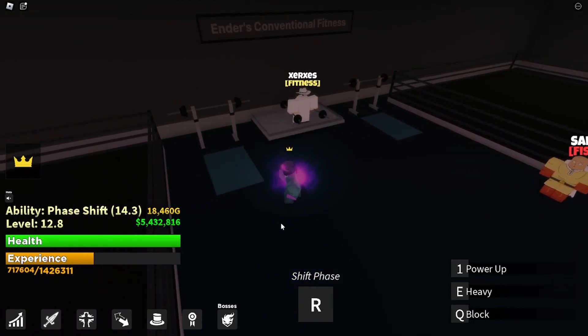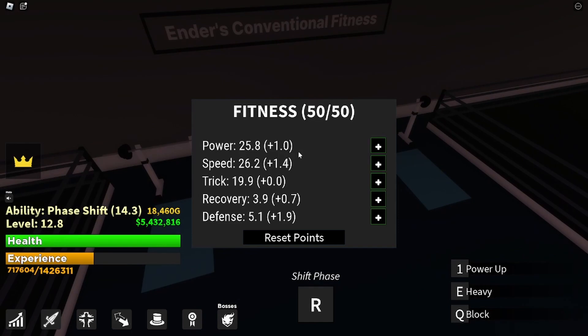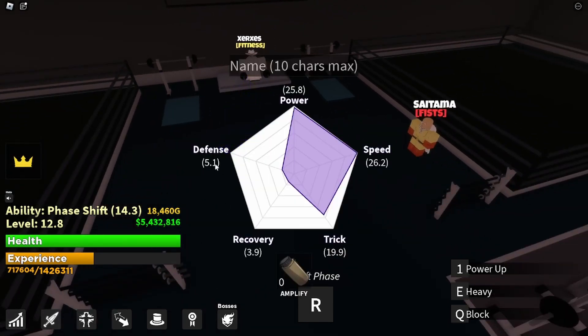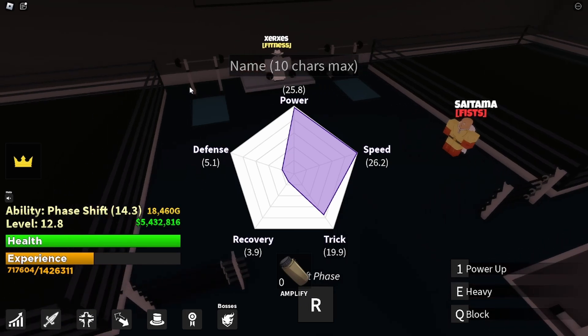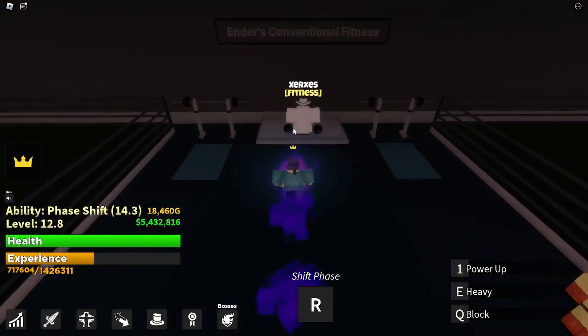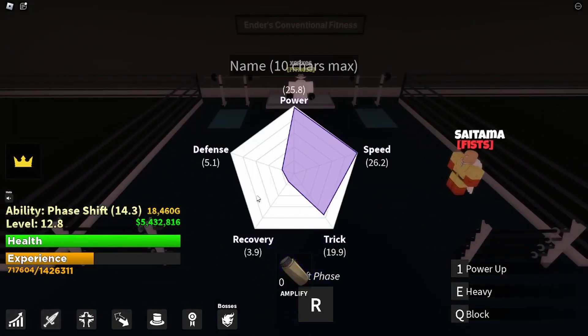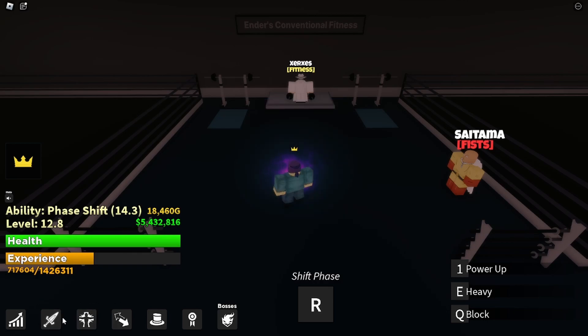You can go to this guy right here to upgrade your abilities - you can get five more stats. So if you have like 5.1 defense and you upgrade defense all the way up, you're gonna have like 10.1. That's it for fists and upgrading your stats.